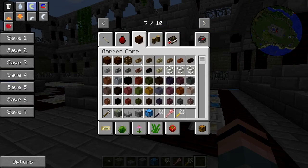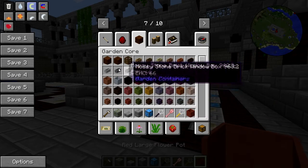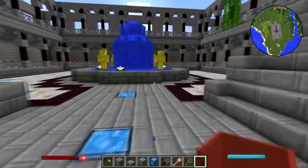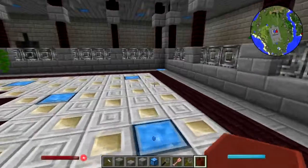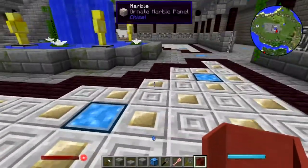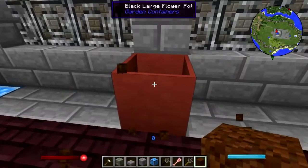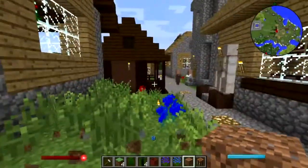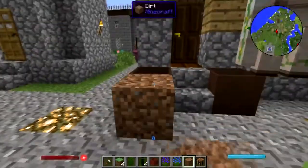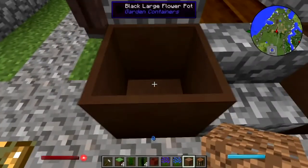I've got to figure out how these garden containers work. Garden soil — oh, I bet that's it. Let me get a piece of garden soil; let's just try this, I'm just gonna throw this down on the ground. Here is garden soil — nope, okay, that doesn't work like that.